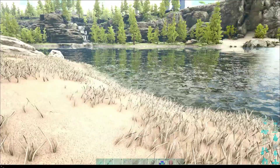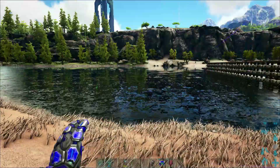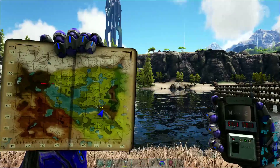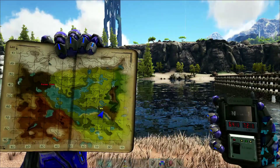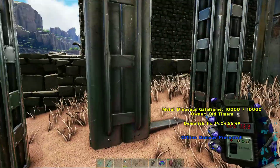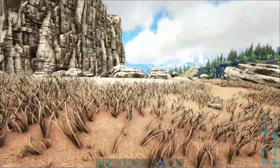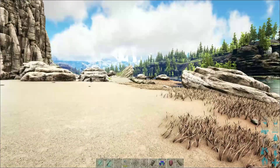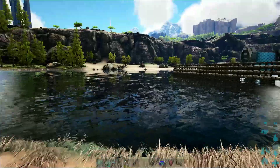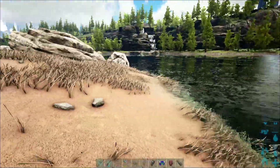We are over here at 64, 72, next to this guy's base — Old-timers tribe name. There is an entrance right below where I am standing to the deep ocean part, or the underground ocean, whatever you guys want to call it. That is one of the easier places to get black pearls on this map.